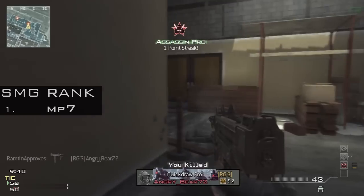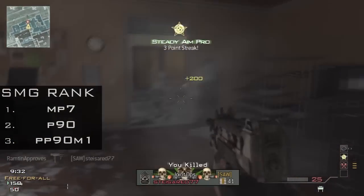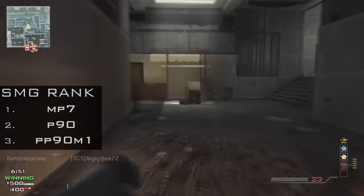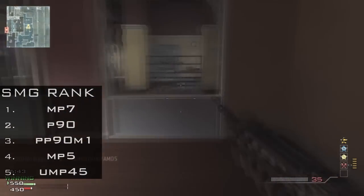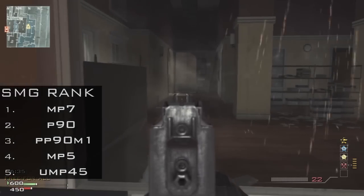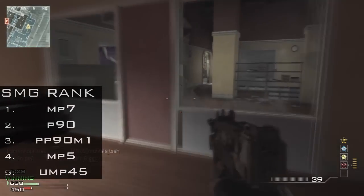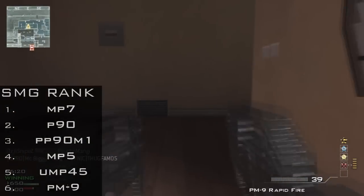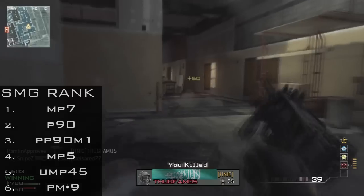Then the P90 and PP90M1 — these can go back and forth. Both have their advantages: P90 has 50 rounds, but the PP90 does more damage up close. Below those two we have the MP5 and the UMP, which are another two that can go back and forth. The UMP feels a little easier to use but deals less damage further away, and because of its fire rate it kills slower. Those two can be swapped based on the player. And at the bottom — it is the PM9. Horrid gun, horrible. Just don't use it unless you want to have a laugh. It looks cool holding it in one hand — a bit of a gangster gun — but just don't do it.